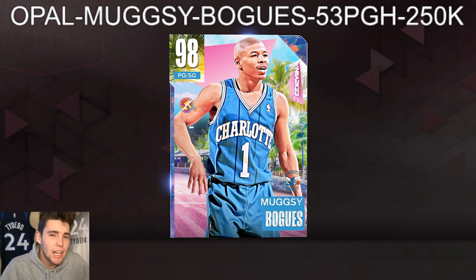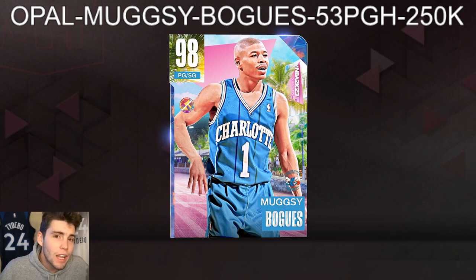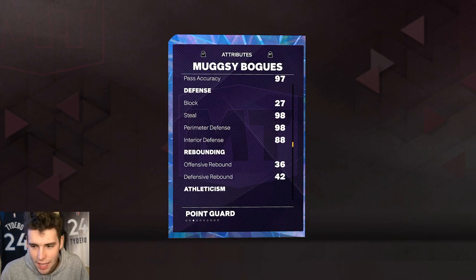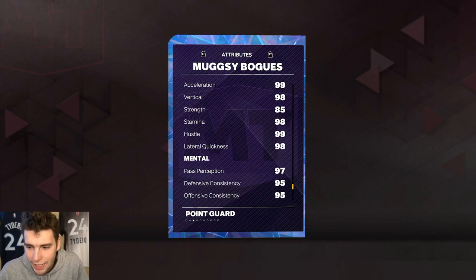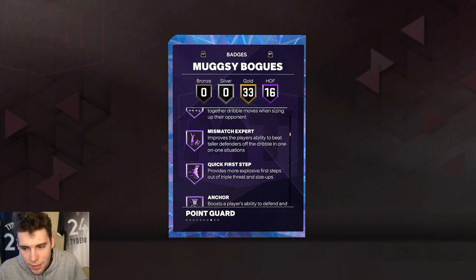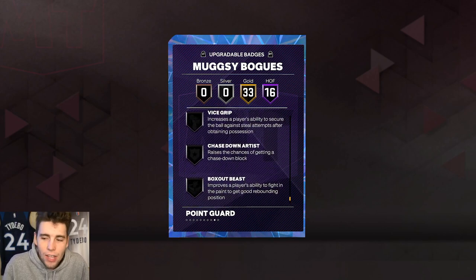Shoutout to our guy JPEG who did end up losing in the finals yesterday, but that's the reason we got this card — so make sure to go thank him. We have the locker code on screen right now. Look at Mugsy Bogues: he's only 5'3, 144 pounds, but he's got a 97 three-ball, 90 driving dunk, 98 ball handle, 27 block which is crazy, good steal, perimeter 99 speed, 98 lateral quickness. He comes with Hall of Fame Limitless Range, Clamp Breaker, and Mismatch Expert.